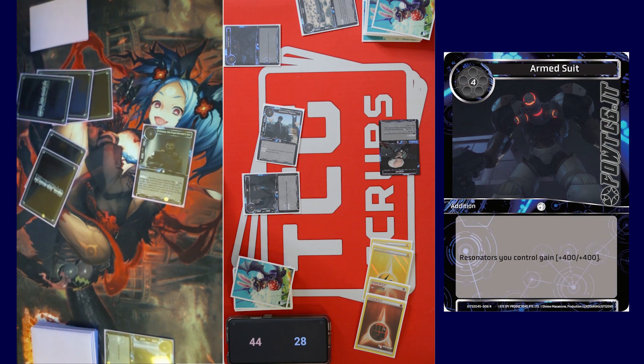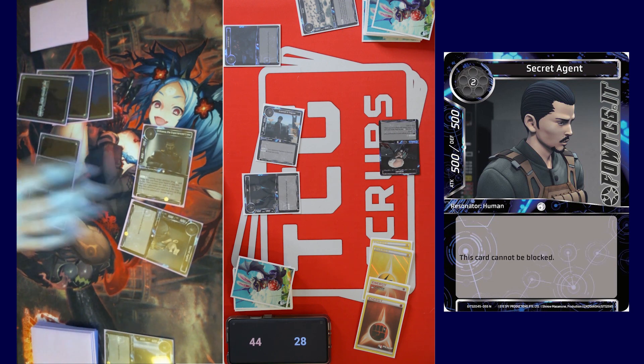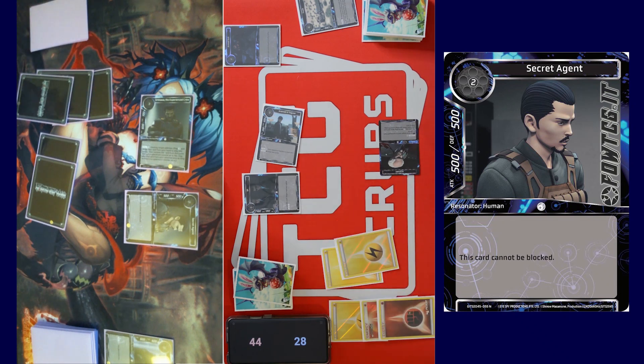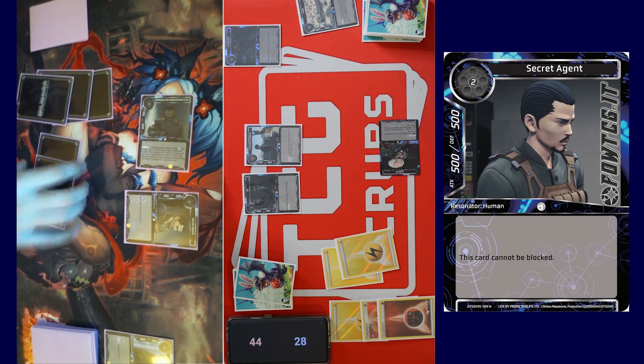Tap two for Secret Agent and pass the turn. Draw for turn — that's just what it does. Call the stone. Sorry for the buzzy buzz. How much attack and defense? Five/five, cannot be blocked.